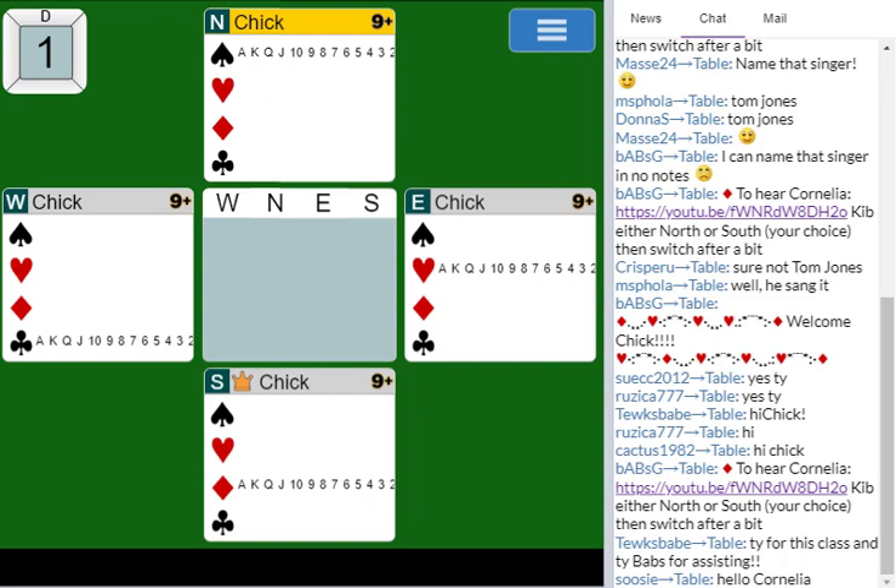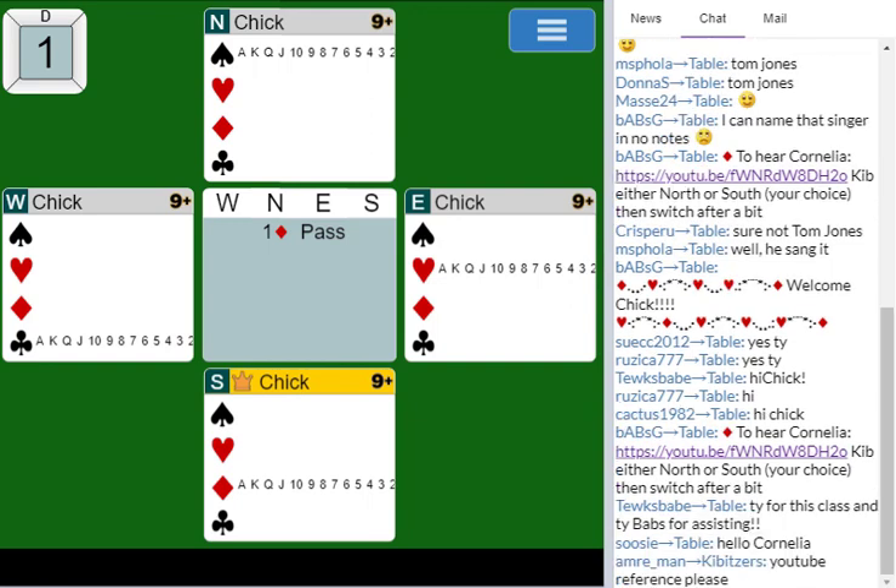If your partner opens a minor, let's say partner opens a diamond. Number one, most important of all: if you have a four-card major, you bid it. I don't care if you have seven or eight diamonds to go with your partner — if you have a four-card major, you bid it, heart or a spade. So inverted minors is never used when you have a four-card major.